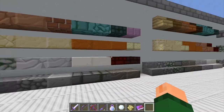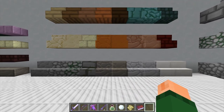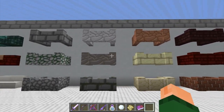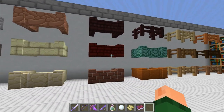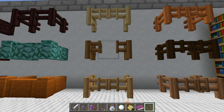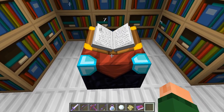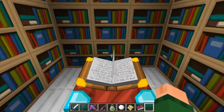Then we've got all these slabs over here, all of the steps, which is now like a huge section. Wow, I love it. I love that they keep adding more building blocks — gives us lots more options to build. We've got all the walls over here, and the fences with all the gates. And the bookshelves with the enchanting table. There are the little beautiful symbols flying to it.